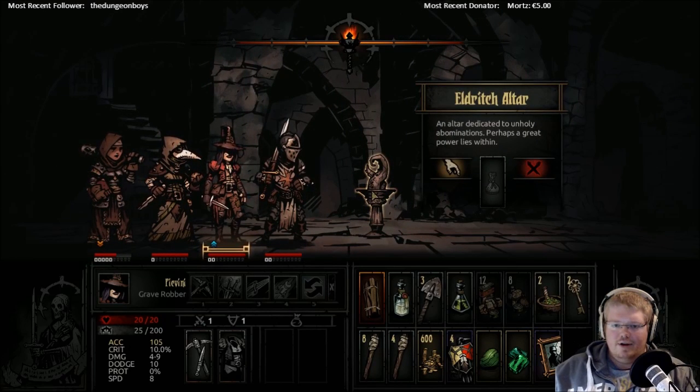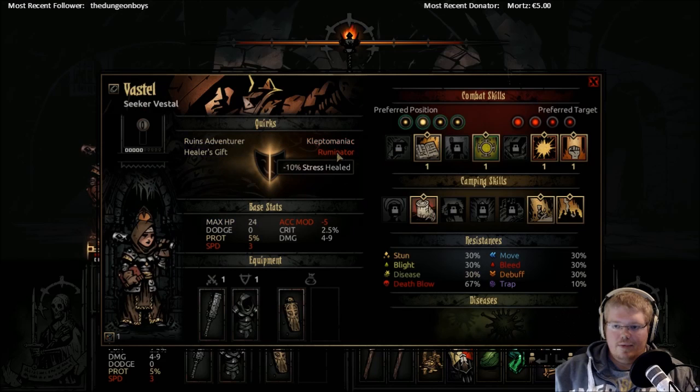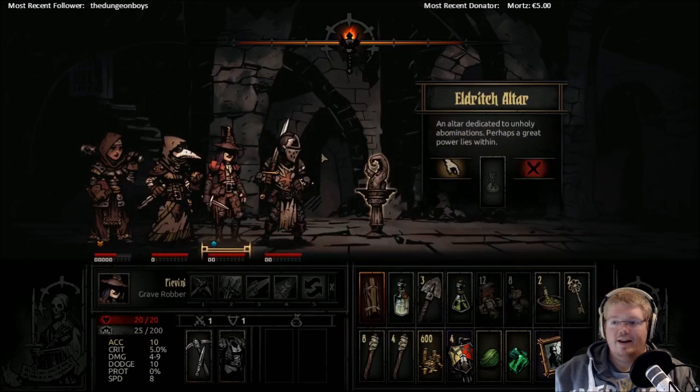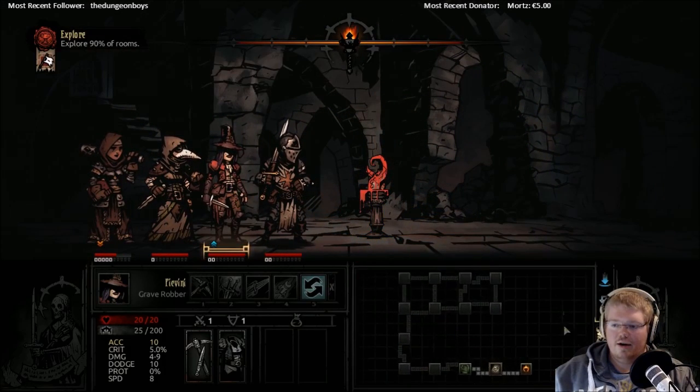Eldritch Altar — what do I need for that again? Holy Water to purge a negative quirk. There we go, that seems reasonable. This could be good to get rid of. I actually think I'm going to go with Cubone because we have a chance of getting rid of the Ottomanophobia. Although the flawed release is also bad, and Kleptomaniac. Let's go with Pikvini, I think — both of these are bad, and that way we're gonna make sure that one of the bad ones gets purged. Okay, flawed release is gone. That's fine.